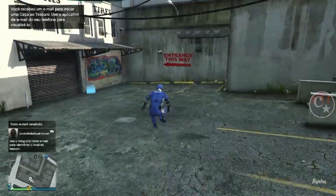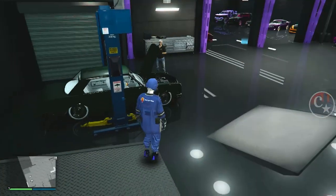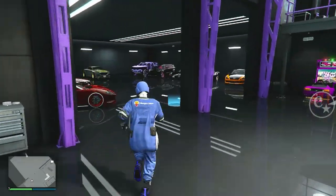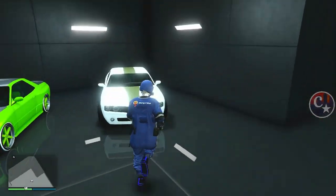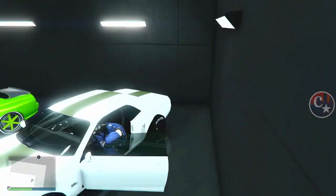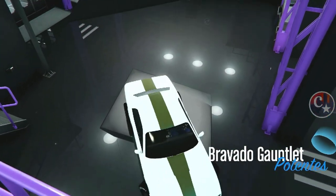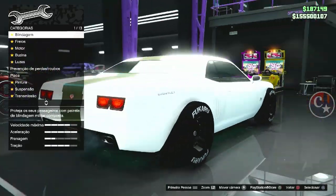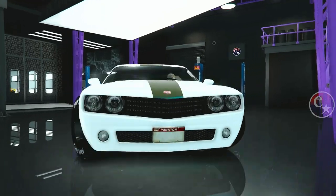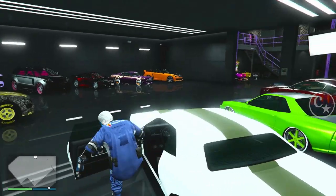Retorne para a oficina de tunagem. Obviamente, aqui dentro você precisará ter os veículos de cliente, precisará ter também o veículo que você quer mandar para a tunagem. Óbvio. Precisa ter um veículo ou uma vaga vazia em alguma garagem para que você possa comprar o veículo depois.